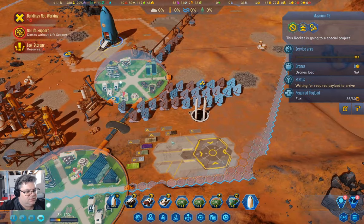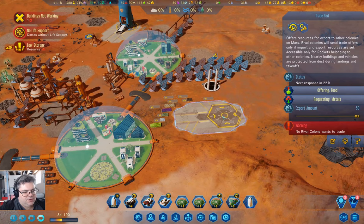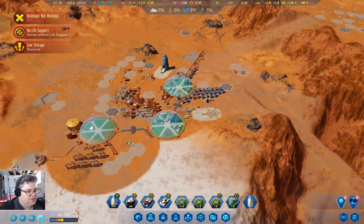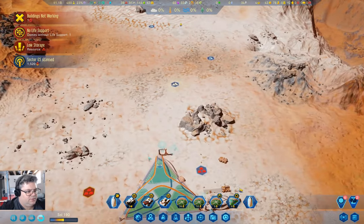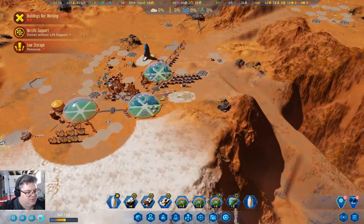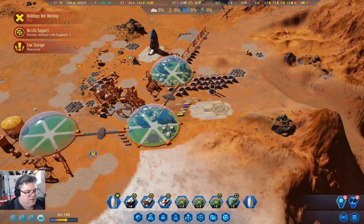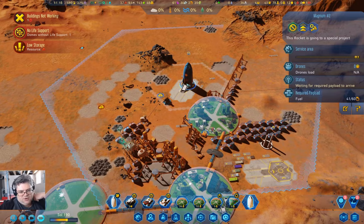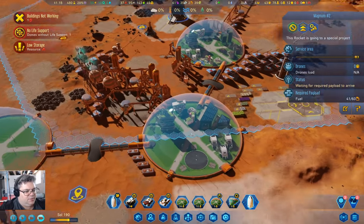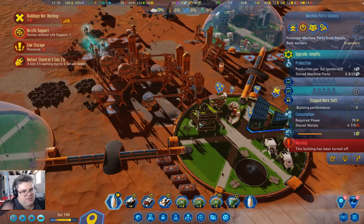What can we do? Nobody wants to make the trade, obviously. What I can do is leave the rocket in orbit until this guy's ready to take off. I'll also turn that guy off for the moment.